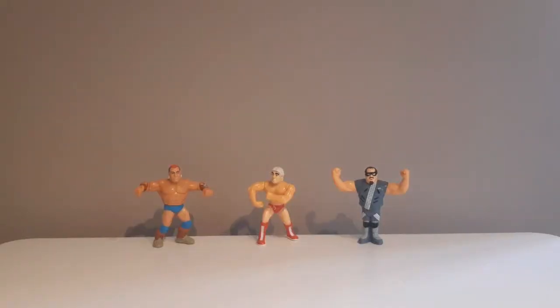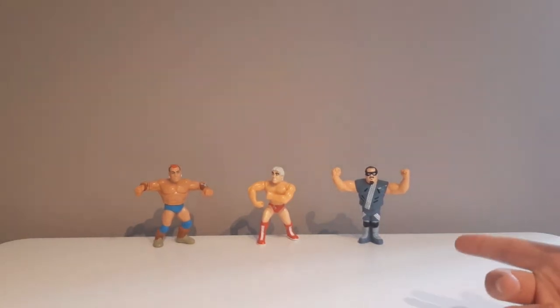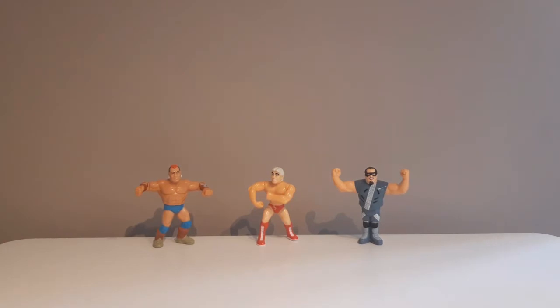Series six has six guys. I've obviously got three of them on the table just now: the Tanker, Ric Flair, and the Repo Man. There's three I haven't got, and of those three I've managed to pick up two. The one I haven't got — unbelievably probably one of the most common Hasbros in the entire WWF Hasbro line — is Tito Santana as a matador.